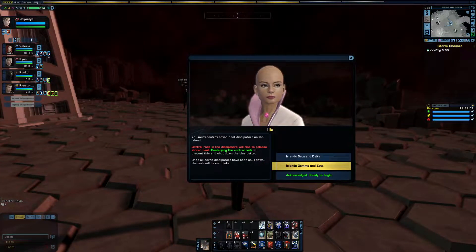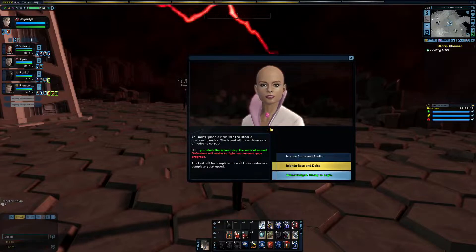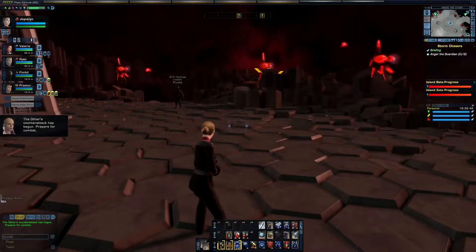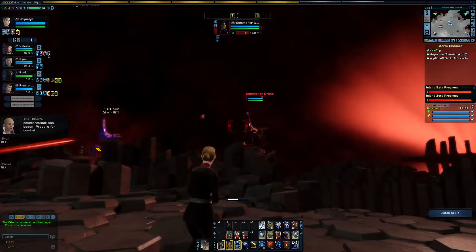You must destroy seven heat dissipators. You must upload a virus into the other's processing nodes. The island will have three sets of nodes. The other's counter-attack has begun. Prepare for combat.